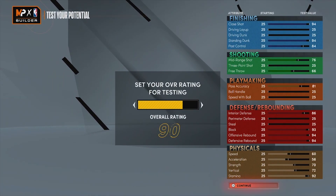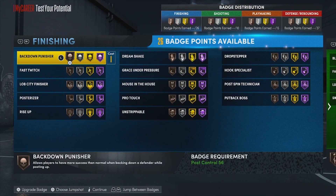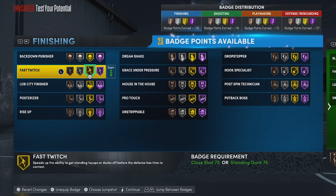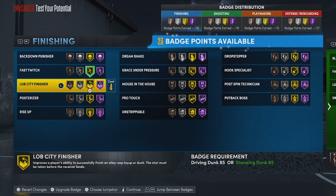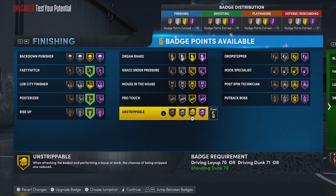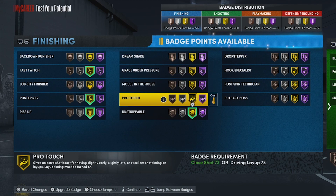I love having post scorers and being a center in general, so expect more post scoring videos coming soon — maybe even in 2K23. I also need to make a Klay Thompson build. For our finishing badges, we're going to want to do a lot of standing dunks — fast twitch on gold. We'll go with poster on gold for now and make upgrades soon.